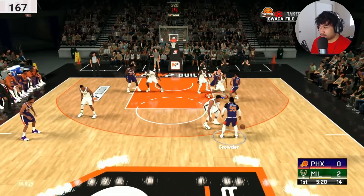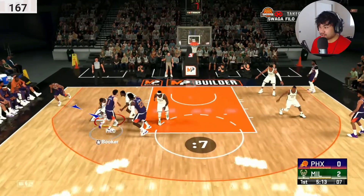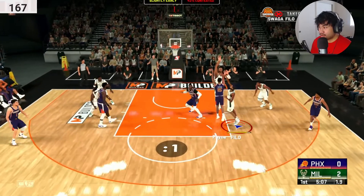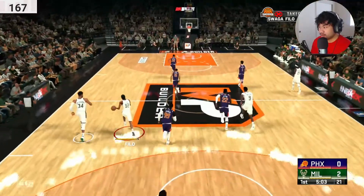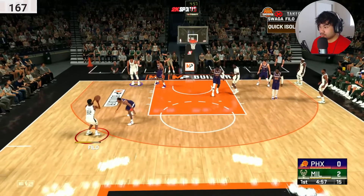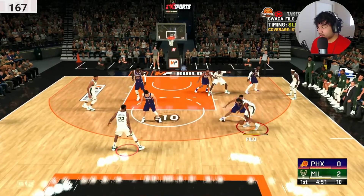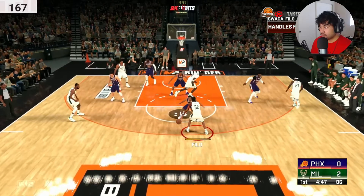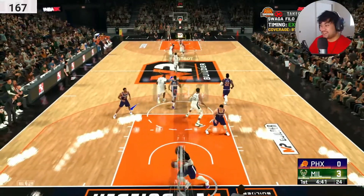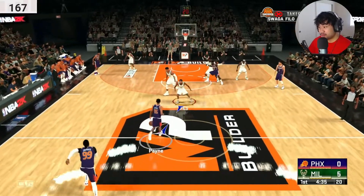You're gonna hopefully make the guard scared and force him to pass it. Look at that defense though — you slide a lot in this game. Anyway, iso — green! Come on, one more. That's how you get open: hold R2 and then flick the right stick down. That's a micro tutorial, but hey, I did a micro video on how to get open shots. That's insane — let's go crazy!